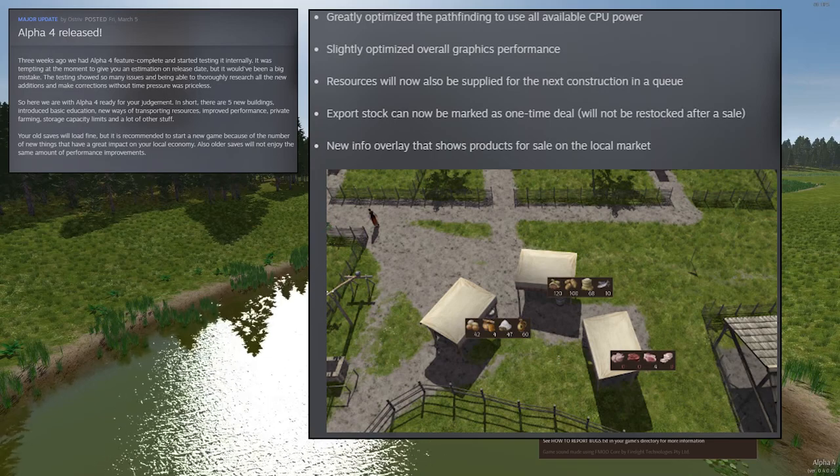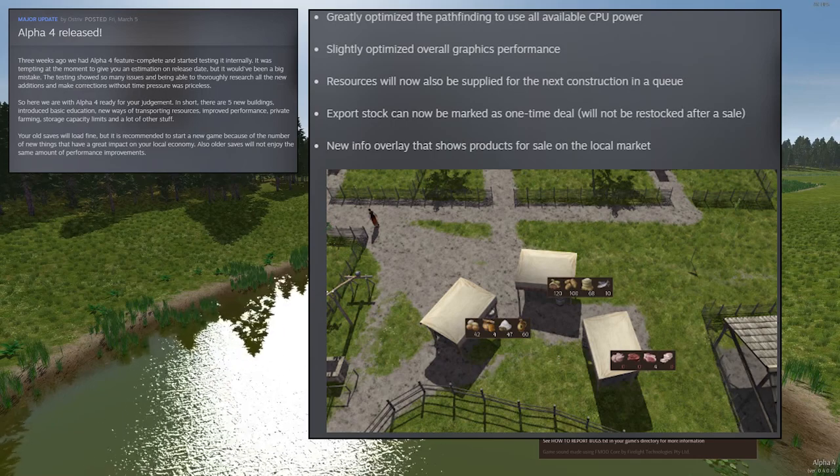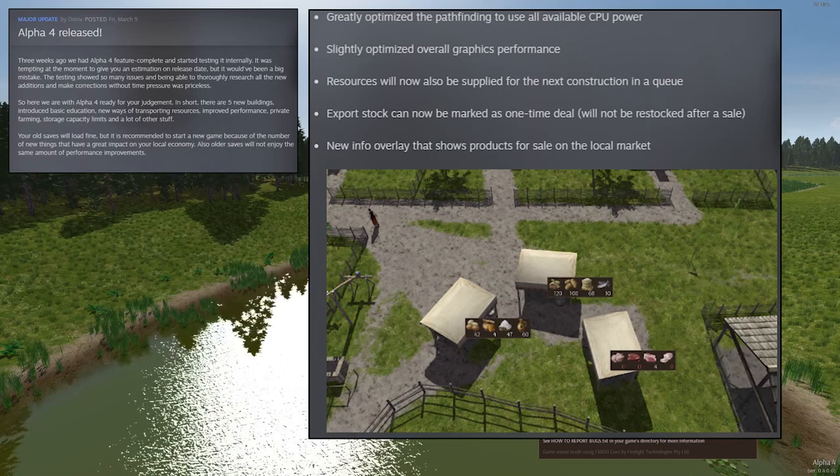They can have their own little garden in their fenced-in area around their house now, and you can resize the fenced area and even move the house around. Greatly optimized pathfinding. Resources will now also be supplied for the next construction in a queue, which is a big change. Export stock in trading buildings can now be marked as a one-time deal, so they will not be restocked after the sale.